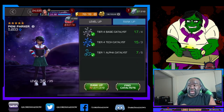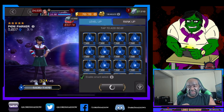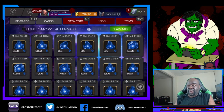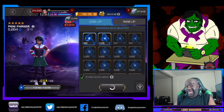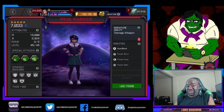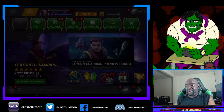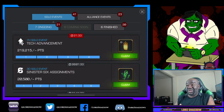Penny Parker is actually a really decent champion. I've watched some videos on her and I know several people who have her as a six-star at rank three. In my alliance, at least one person is planning to take Penny Parker up for defensive purposes, but she's also really good on offense. Her special two damage looks insane. I was hoping I had a tech awakening gem to use on her — perfect timing — but I only had a generic, so I didn't worry about it.